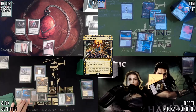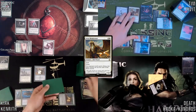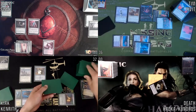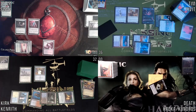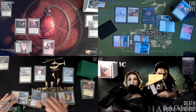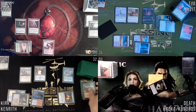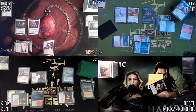Play a Flooded Strand, crack it to get the Volcanic Island. One floating — Demonic Tutor, paying for Esper. Sensei's Divining Top — top four. I'll take that and shuffle. Blue for a Mystic Remora. I have a Ledger Shredder trigger on that. Carpet of Flowers — give my counter.